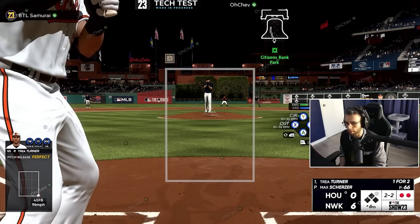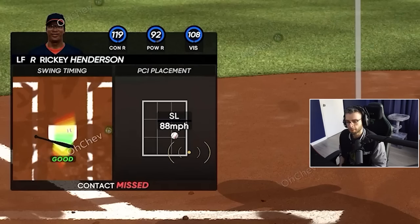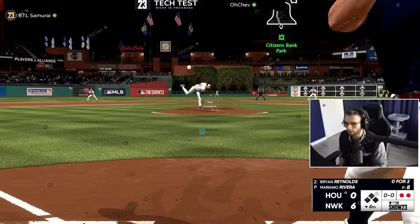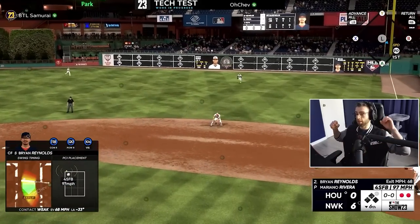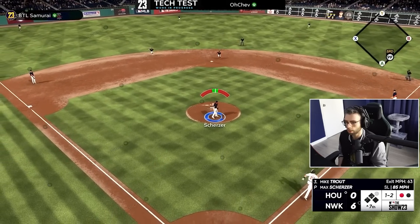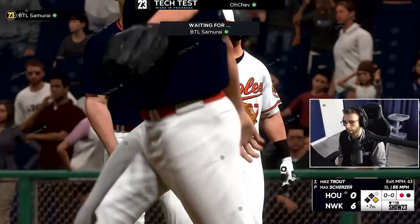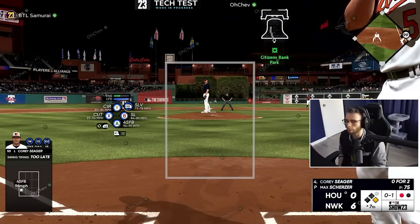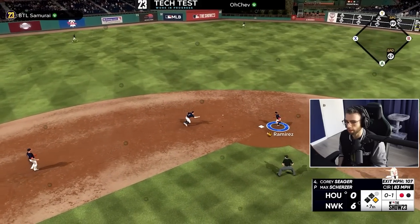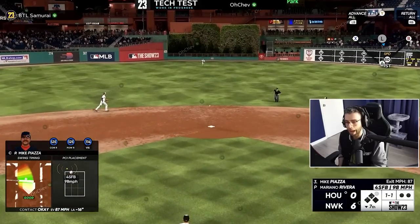Good timing, a little underneath it — that's usually a foul ball in 22, but they didn't bail me out this time. I moved my PCI too far. Also, double play — boom boom boom! My pitching has been insane in this tech test. In 22, pitching was my best thing, and it's going to be even better in 23 because I won't be plagued by foul balls extending at-bats.